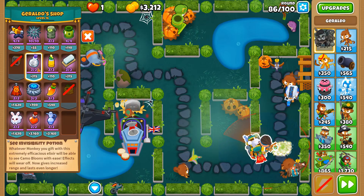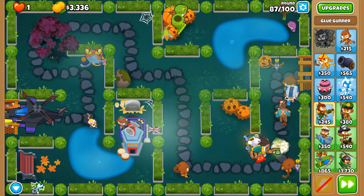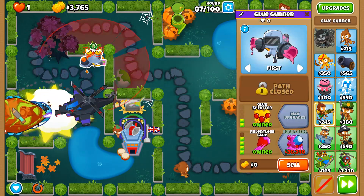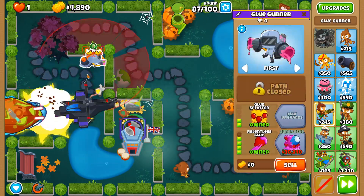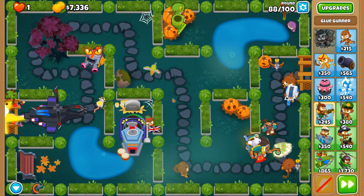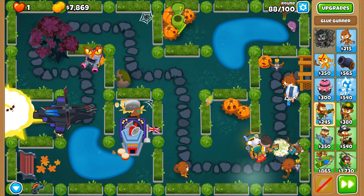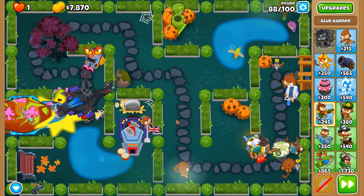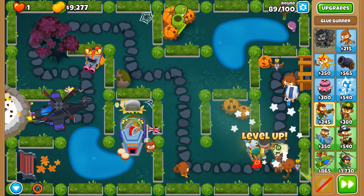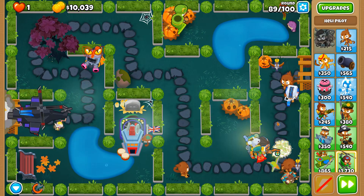Let's move the heli around so it has longer range and can stick on DDTs. I think this is a better spot — it catches them a bit later. Round 88, round 89 is soon. Once you get the Apache Prime, it's really hard to lose.